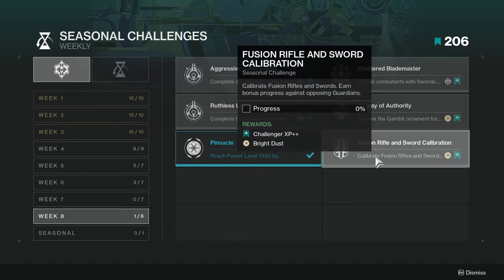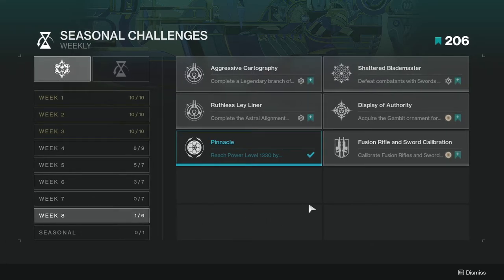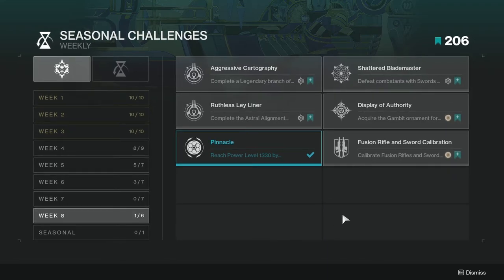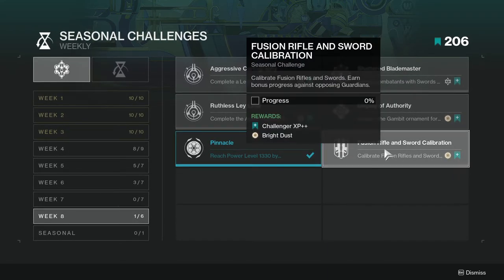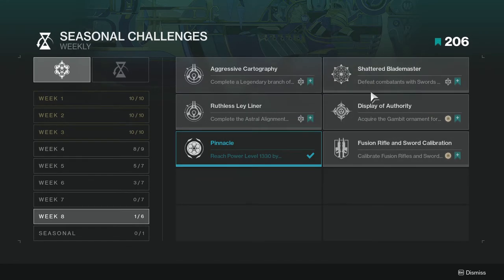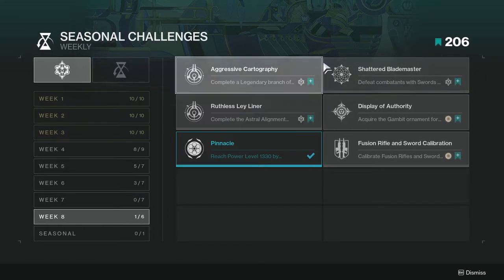Next is Fusion Rifle and Sword Calibration — calibrate fusion rifles and swords, with bonus progress earned against opposing guardians. This one's not going to be too hard. If you want to be a bit scummy in PvP, you could use a fusion rifle of your choice and the Black Talon, which is really good for PvP — people will hate you. But in PvE you can use anything you want. You could probably combine this with Shattered Blade Master to double dip, and if you're also doing Aggressive Cartography you'll be double dipping on all three.